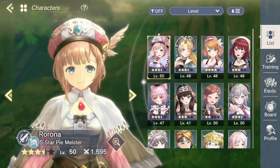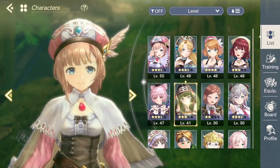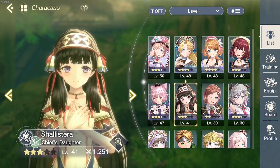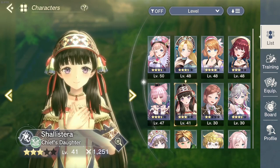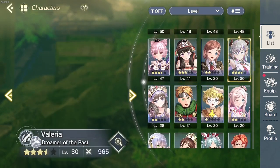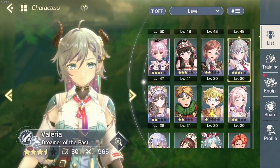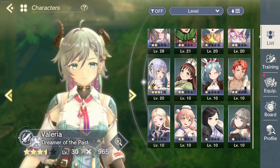I still don't have a Riza. I have Chalisterra but I still haven't used her — she's just here if I need another breaker. We also have the free Valeria from the story, and she's already level 30.